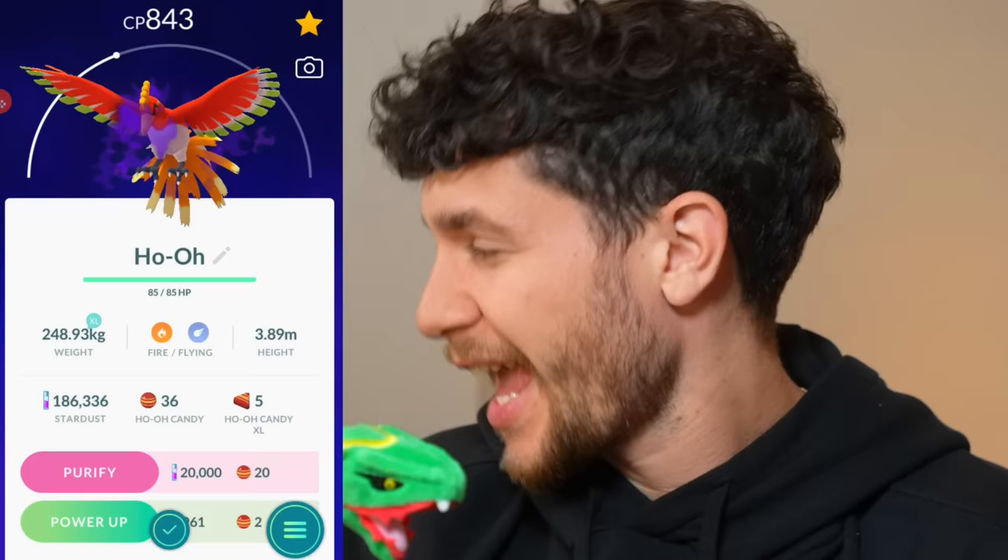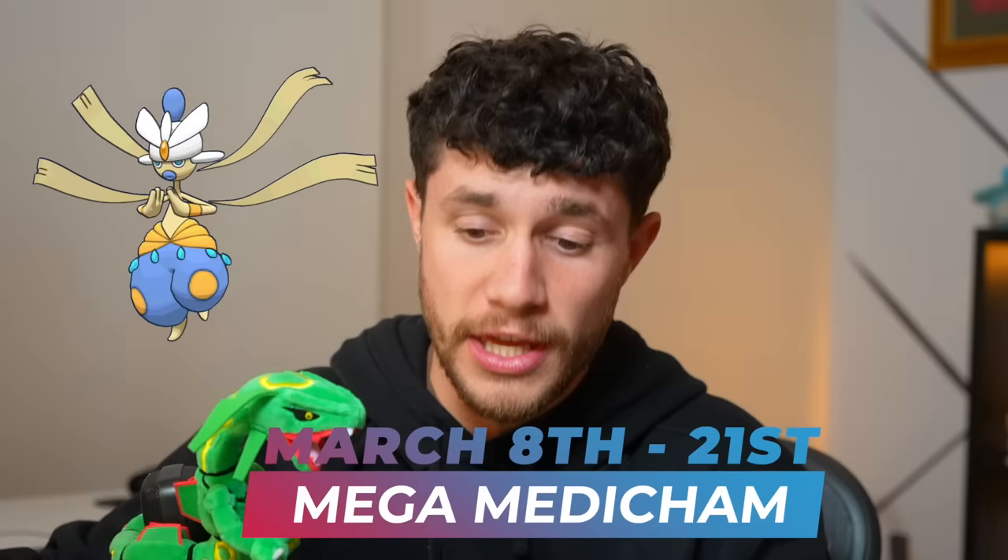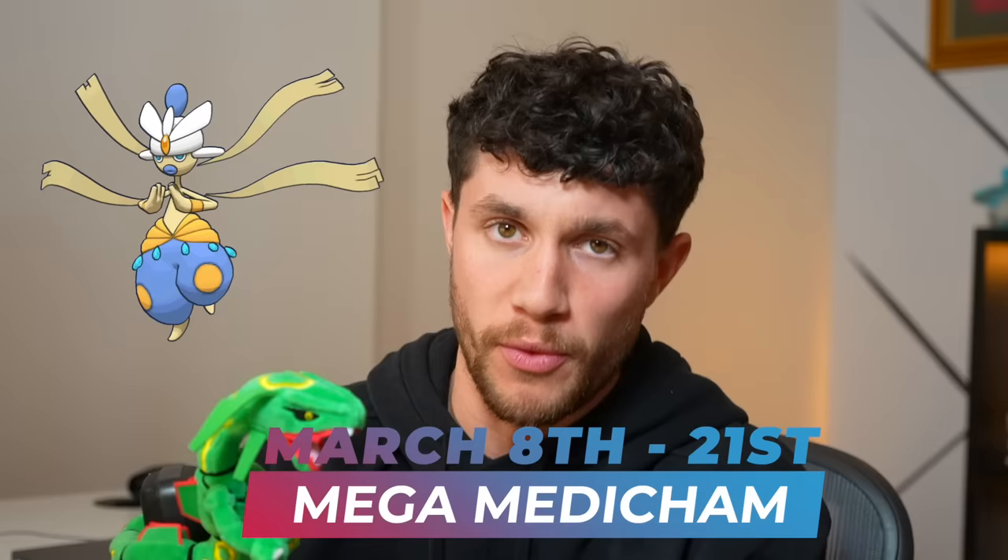For Legendary Raids: March 1st to 8th, Incarnate Form Tornadus — not very meta-relevant. March 8th through the 21st, Ho-Oh, which has a great shiny and is a really cool Pokemon. The Shadow version is actually really good if you have a good IV Shadow Ho-Oh. March 21st through the 28th, Incarnate Form Thundurus — also not very meta-relevant. And from March 28th until April 10th, Lugia is back in Raids. For Mega Raids: Mega Charizard Y from March 1st to 8th — the top Fire-type. Mega Medicham from March 8th to 21st, a brand new Mega that maxes out at around 2,800 CP so not super meta-relevant but a cool new Mega. Mega Venusaur from March 21st to 28th. Then finally, Mega Alakazam from March 28th until April 10th.